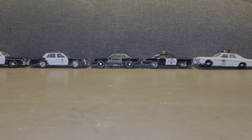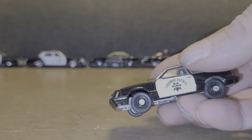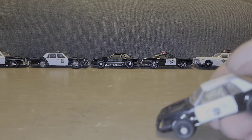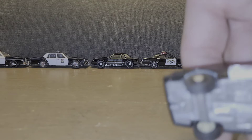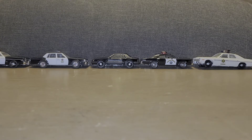And from there we'll go with the California Highway Patrol SSP Mustang from Greenlight. It's a really good looking car, I think. Again, they nailed the details on it — great job. Not too bad for a Greenlight. Let's see, so that's four, five, six. And here's number seven.